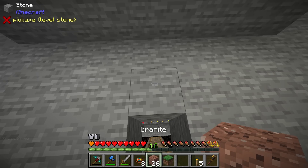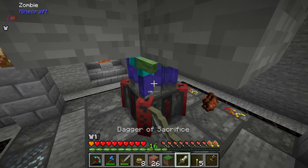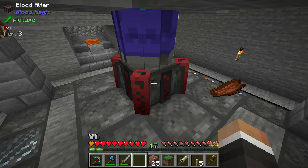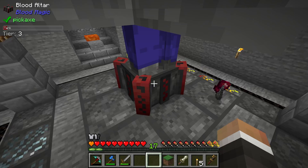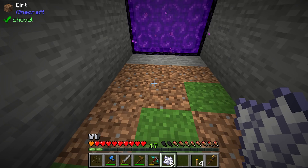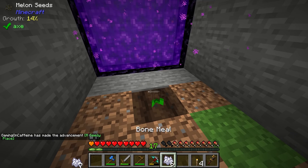Just like in the first episode, we take some granite and right-click it onto our blood altar — which currently has zero LP since it's all going to the apprentice blood orb. If we quickly grab our dagger of sacrifice we can rectify that. Each granite only takes 10 LP to transform into dirt. Once we have 26 dirt, all we need to do is find a place to put the grass down and let it spread. While we wait for the grass to spread, we can drop down the melon seed and let it grow.